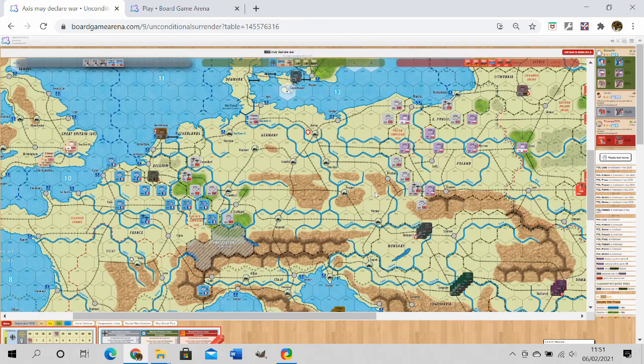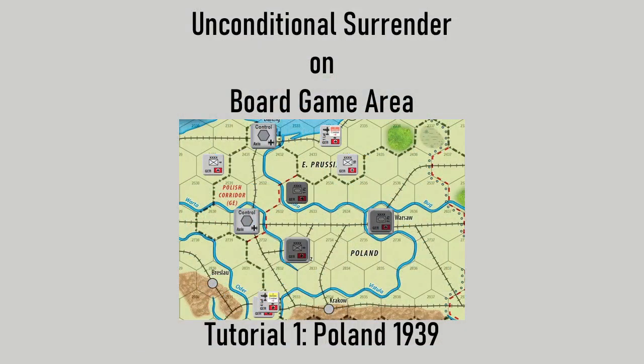This tutorial series will look at the game and explain not only the rules in general terms but how those rules are implemented on Board Game Arena — exactly how you deal with the interface. War gamers learning a long complicated game break it up into smaller sections. The designer provided a range of scenarios and indicated the best way to learn is to follow through them one at a time. Today we're going to look at the invasion of Poland in 1939.